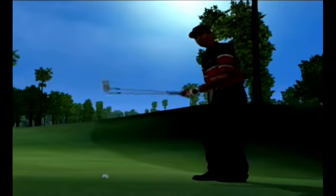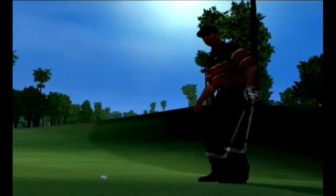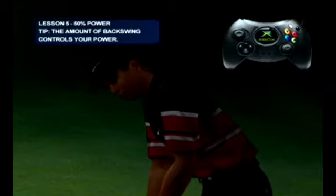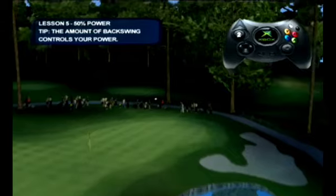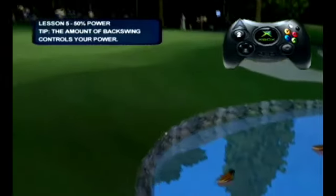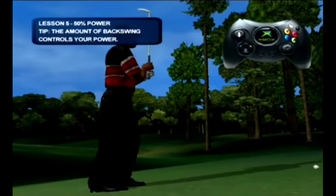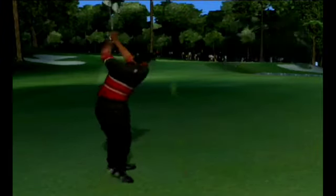It's easy to grip it and rip it full bore, but sometimes Tiger finds himself between clubs and he has to take something off a shot. Tiger can hit his lob wedge 100 yards with a full swing, so he shortens his backswing when he has to hit it shorter. To ease off on the power using your full shot, try taking the club back slowly and then push forward once you've reached the desired height on your backswing. If you can hit a shot on the green from this distance, I'll bet you'll never find yourself in a spot you can't handle.